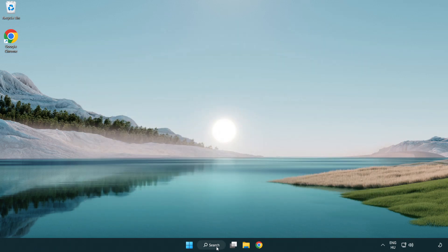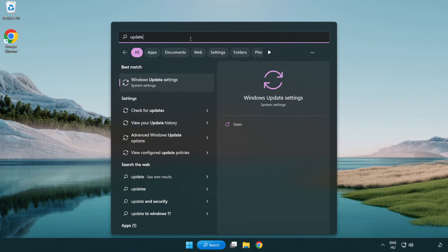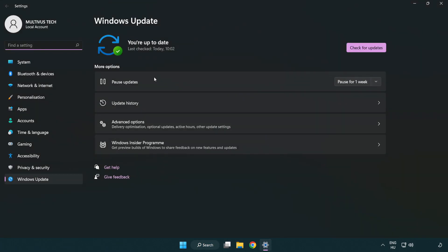Click the search bar and type 'update.' Click Windows update settings, then click check for updates. After it completes, click close.